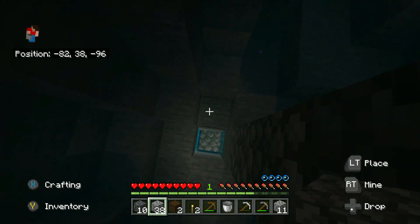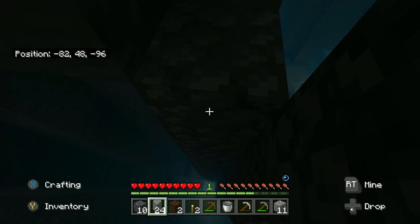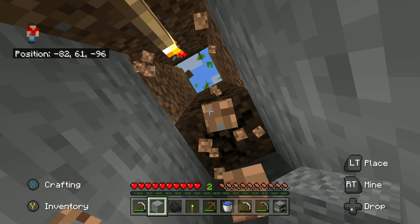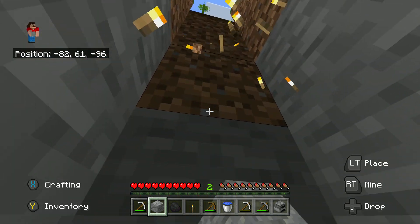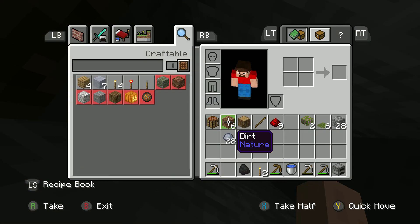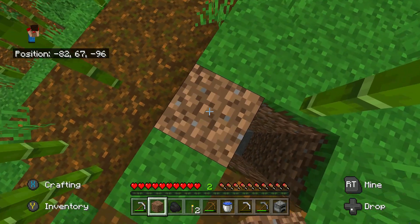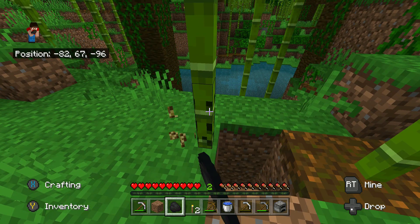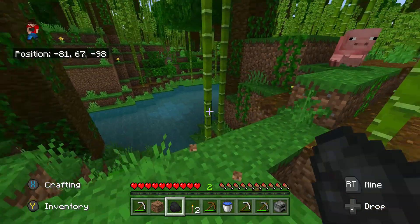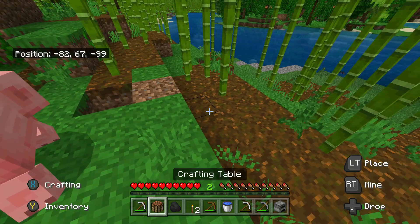Basically you just keep repeating that same process — digging up on both sides to make room to fall so you can jump all the way down — and also make sure no gravel falls on the bedrock side. Once you guys make it out of there, you're going to want to craft three stone shovels.